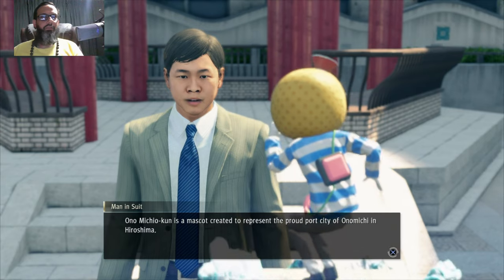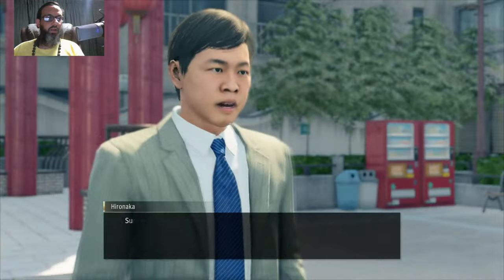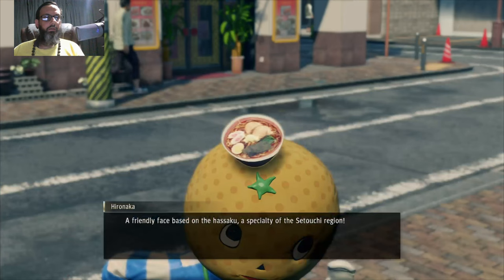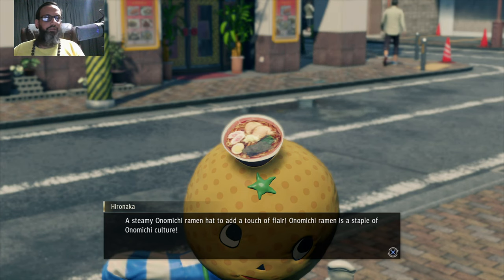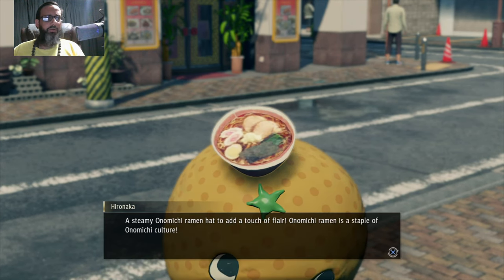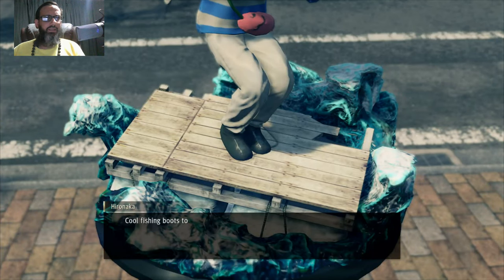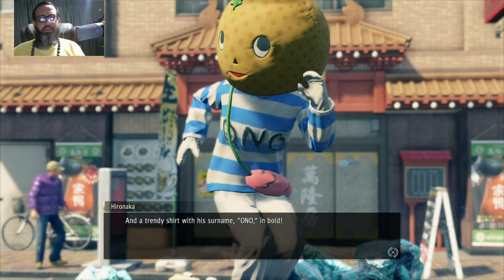The game's going to tell you a few things to look for and then I'm going to show you what to really look for. Michio-kun has a hasaku orange for a head, a bowl of ramen for a hat, a fish-shaped man purse — you remember those god-awful fanny packs from the 80s? Fishing boots that are so low-cut you might as well call them shoes, and a shirt that says Ono.